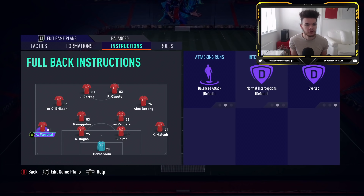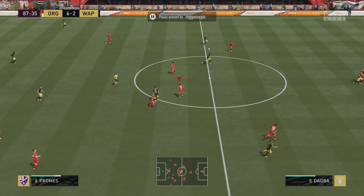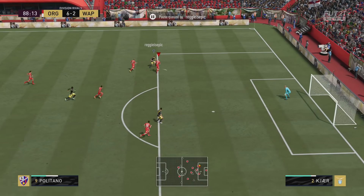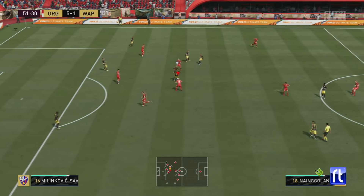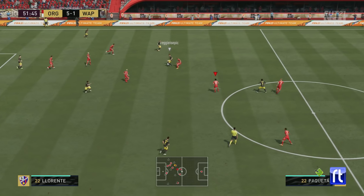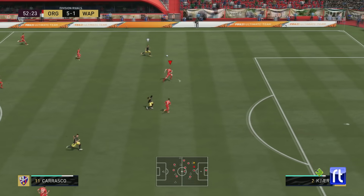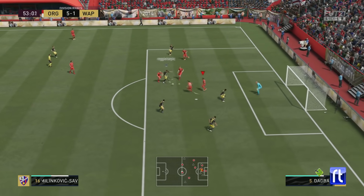If you struggle defensively, I recommend having your fullbacks on stay back while attacking because this is quite an offensive formation. Playing on balanced, you do leave some space in behind - you can see Malkui gets drawn into the ball and leaves space for the winger to exploit. If you play on balanced you will get situations where you get countered, but you do reap the rewards. You can see we're 5-1 up in this game.